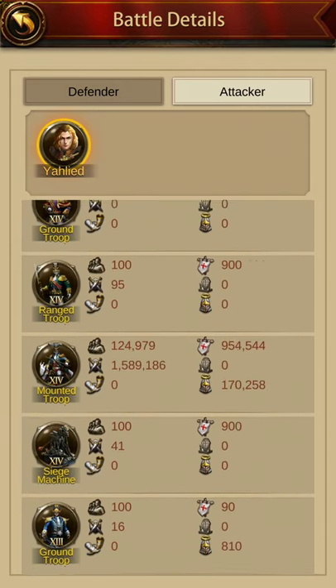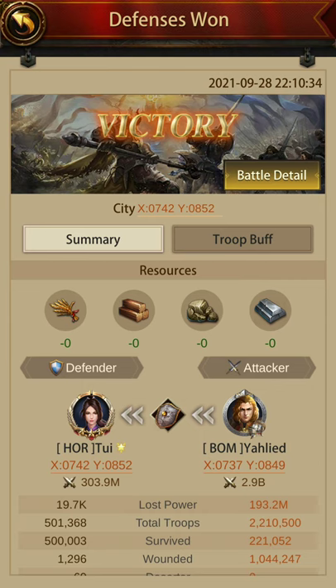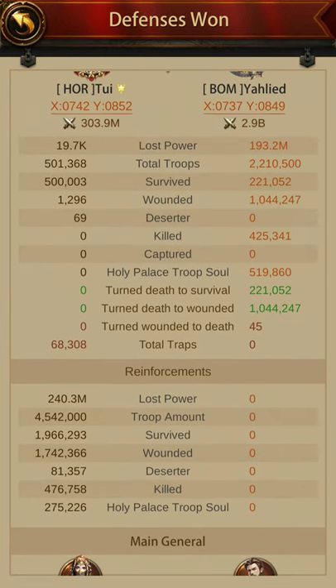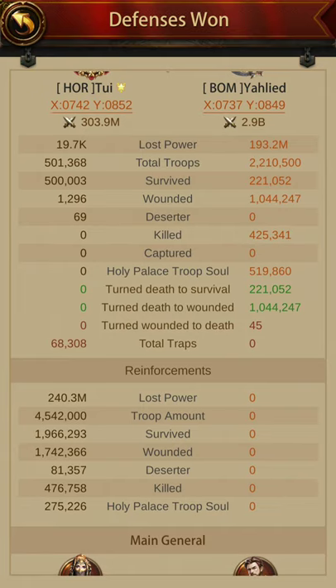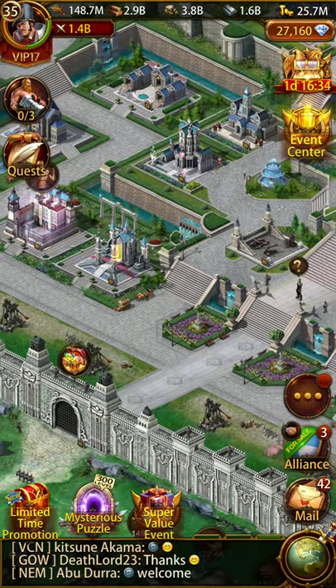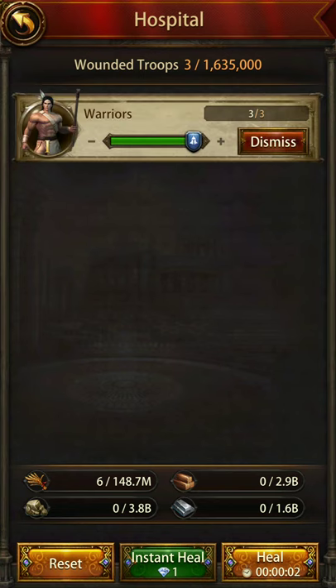There was a heavy mounted in it and that miscalculation cost me a lot of my mounted troops as well. I could have sent even a bigger march but I only sent a small march of 1.5 million. I could have sent the entire big size march, but my hospital capacity is 1.6 million. My current march size with the march size gear, skill book, and the Aries set or march size ring gives around 1.6 million without using the march size buff, which is equal to my hospital capacity.